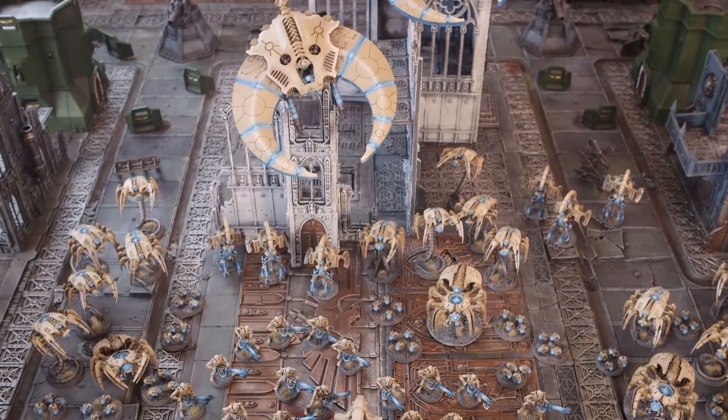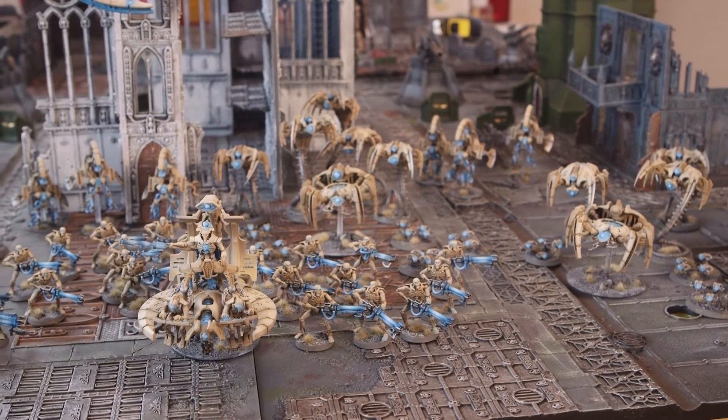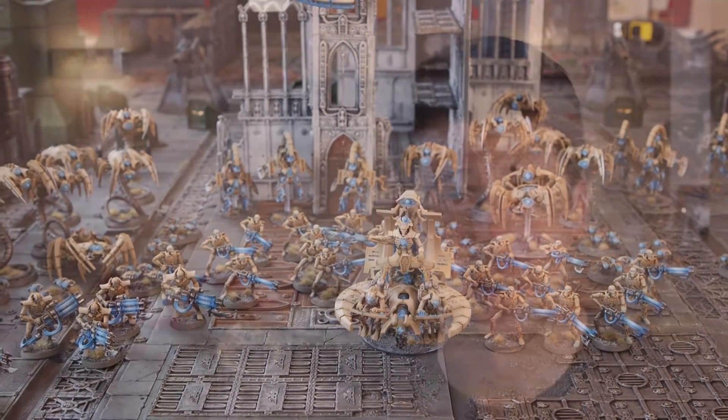That is the Reclamation Legion — the main part. What it allows you to do is re-roll ones on your reanimation protocol saves for the Warlord and any unit within 12 inches of the Warlord. The Decurion Detachment, the bigger formation this is all part of, lets you do reanimation protocols on a 4+. So for example, a standard Necron Warrior would have a 4+ armour save, a 4+ reanimation protocol save, and if within 12 inches of the Warlord he'd also be re-rolling ones on that save. This makes the army really resilient — you just need to survive and capture objectives. Having said that, you do need to kill some stuff because certain threats could wipe you off the board.